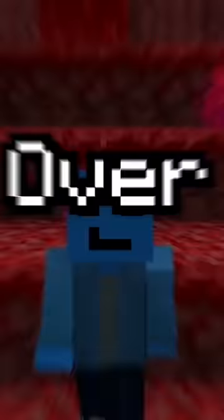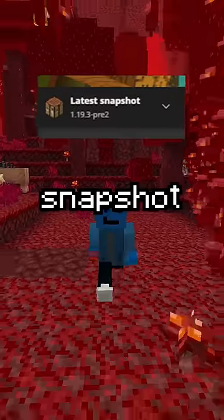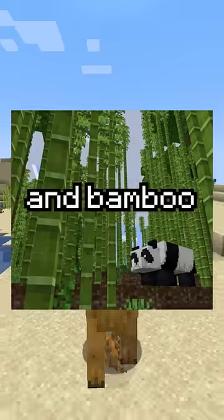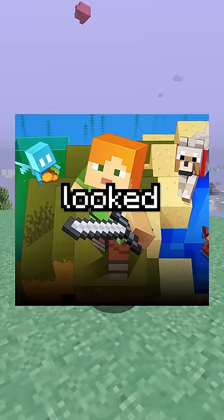Minecraft's new 1.20 features. Over a month ago, Mojang released the first snapshot for version 1.20, and fans were excited to try out new features like camels and bamboo wood. Some people were worried the update looked way too small.